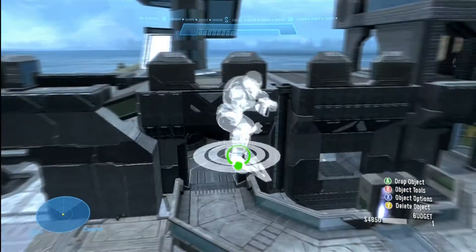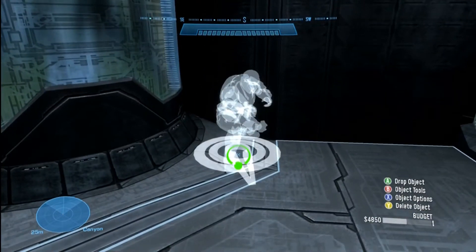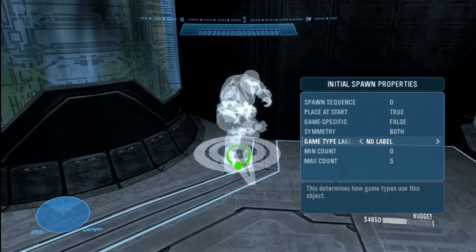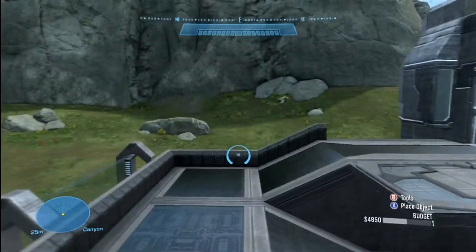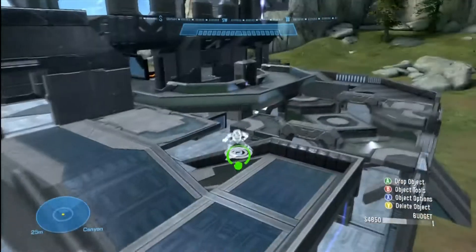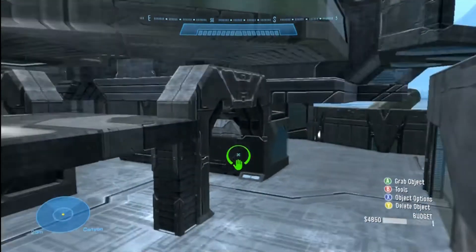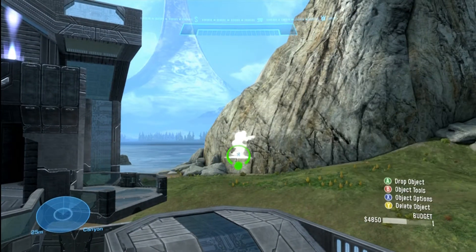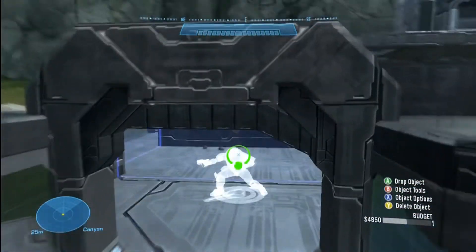The next step is setting up Free-for-All spawn members. I do them right after because I don't need to change the team color for them, and since I was just changing Red and Blue team to Team Only, I'm already at the game type label menu. I just hit back once and I'm at Free-for-All — so I can set the label to Free-for-All Only without switching back and forth.